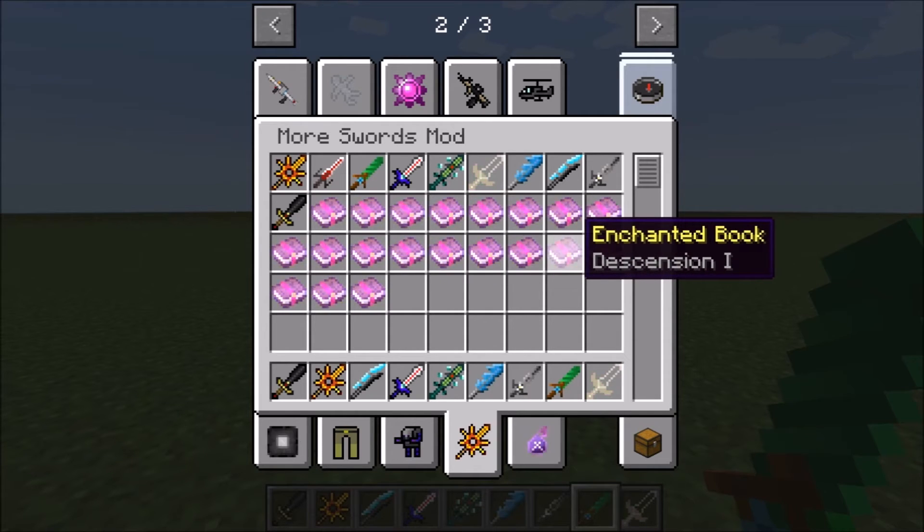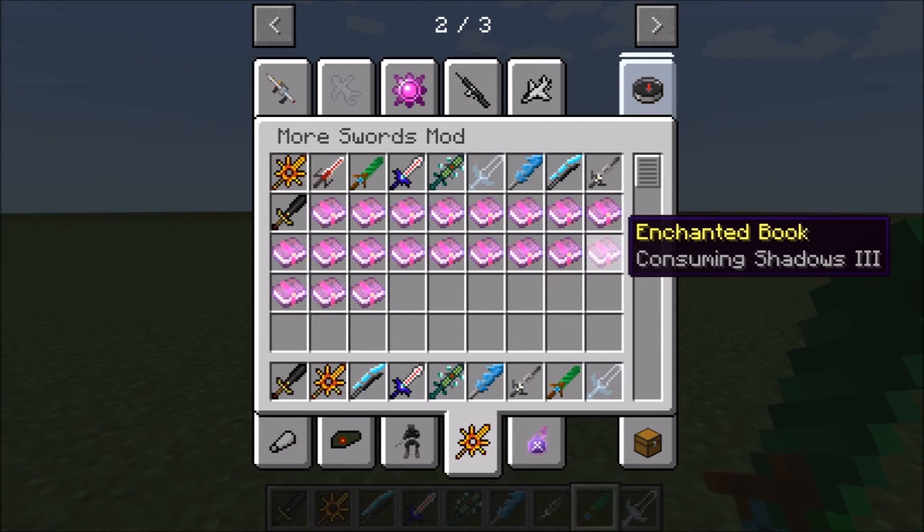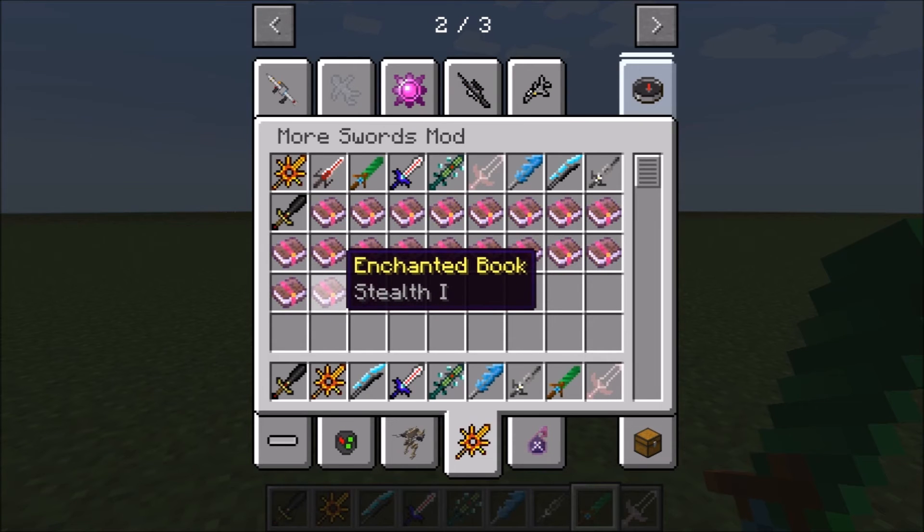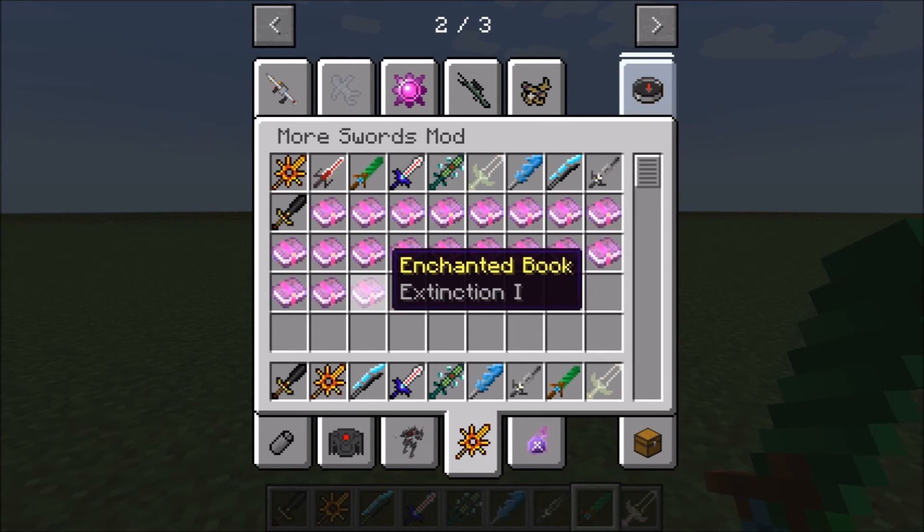Continuing the enchantments: Ascension 3, Descension 1, Consuming Shadows 3, Decay 1, Stealth 1, and Extinction 1.